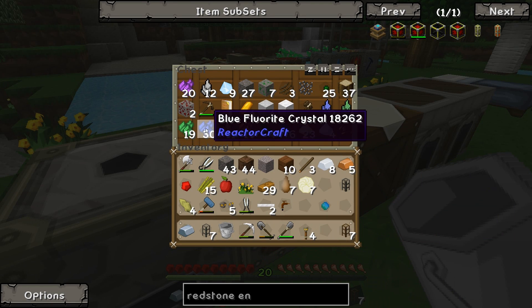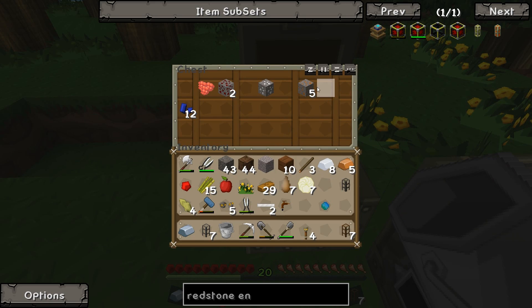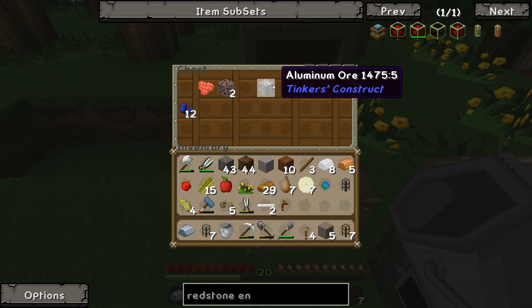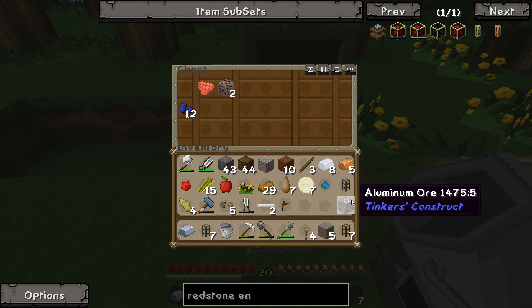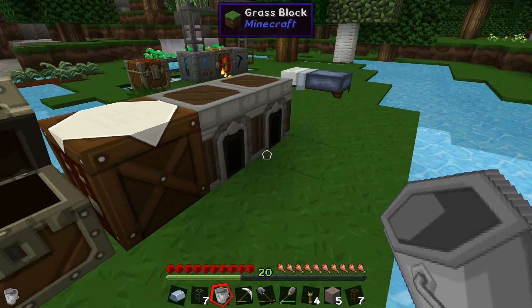We also got some cinnabar and all this stuff here - reactor craft. Never used reactor craft, I should probably look into it. It's been in quite a few of the Feed the Beast packs lately, it's probably pretty good. So let's take some copper, some aluminium - actually I don't know if you can pulverize aluminium. We don't have much else that we can pulverize.